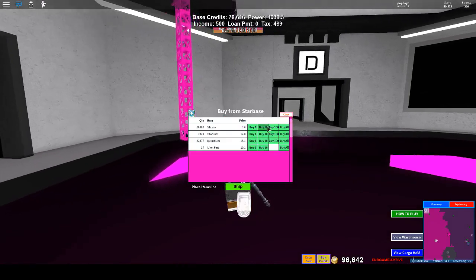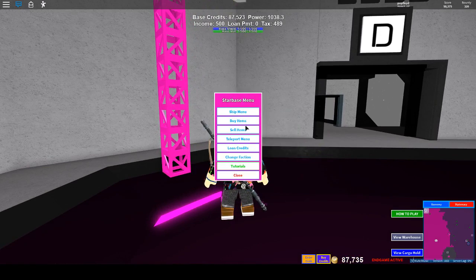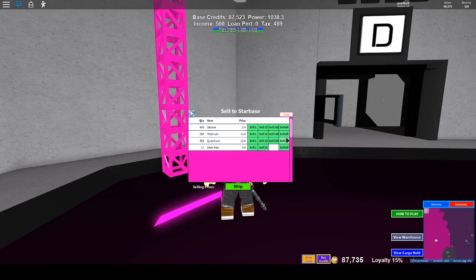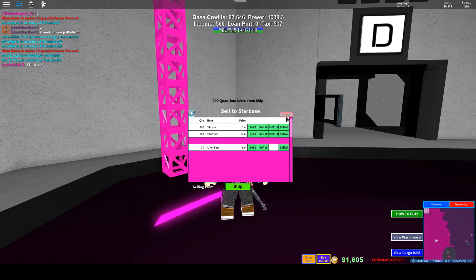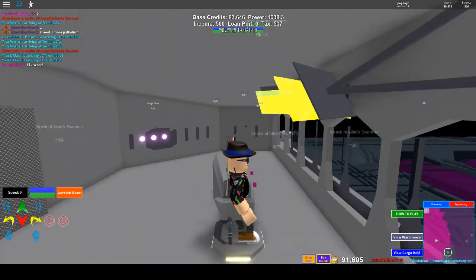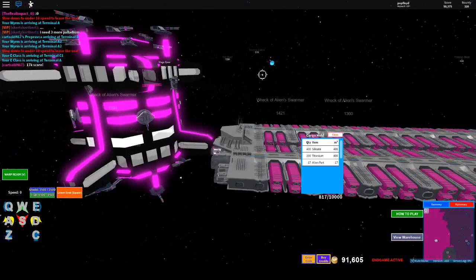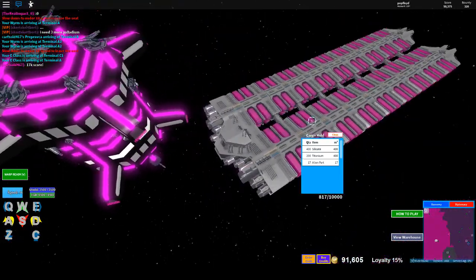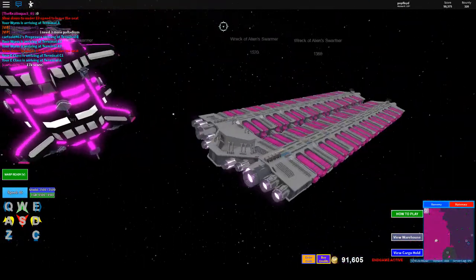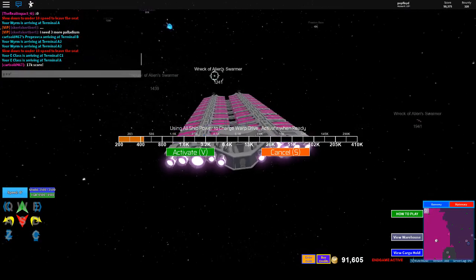Let's go back to Whales and buy some random various ores — get some alien parts. I'm going to sell that quantium, mainly because it's a pain and it's more expensive than at megabase. So now we have some ores in our E-class. Its cargo hold is 817 out of 10,000, so there's plenty of room to buy more. This is why I left some space in it.